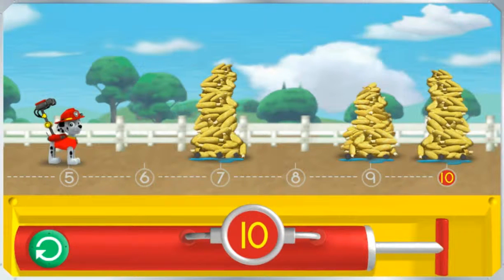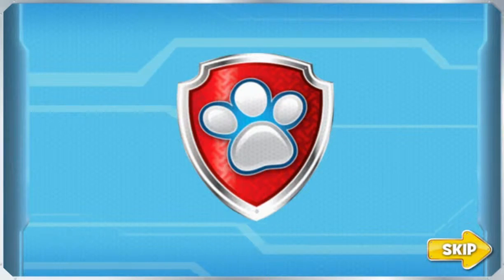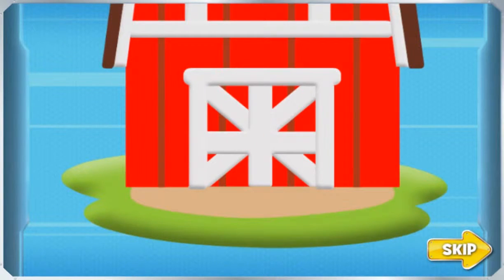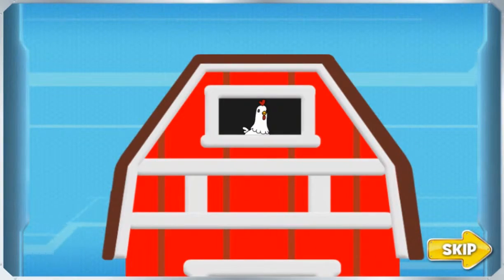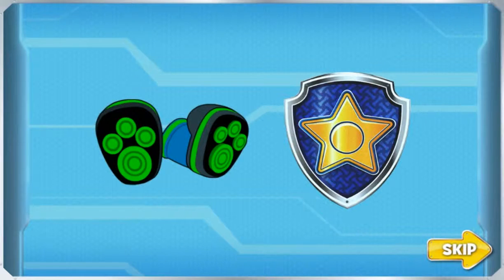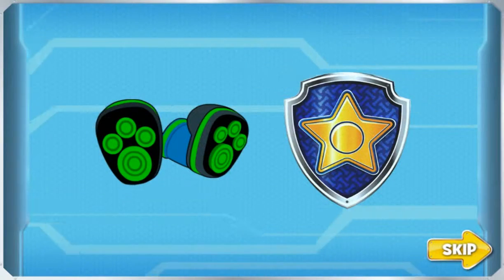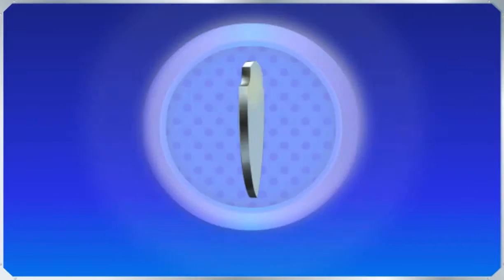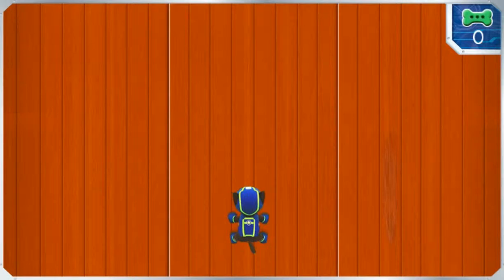You helped Marshall spray the corn to keep it all from popping! Uh-oh! Mayor Goodway is calling for help now! Chickaletta followed the popping corn and now she's stuck in the barn's hayloft! We have to save Chickaletta! Chase, I need you to use your suction cup boots to climb up the side of the barn to reach Chickaletta! Ready for action, rider sir! Help Chase climb that barn!